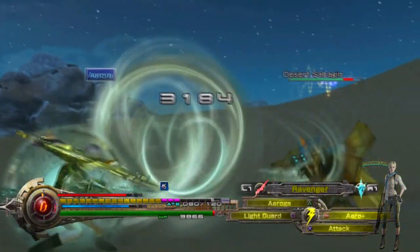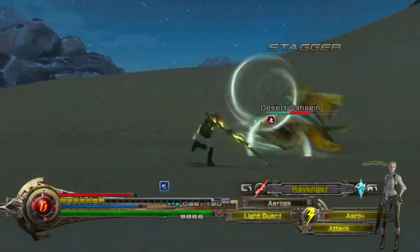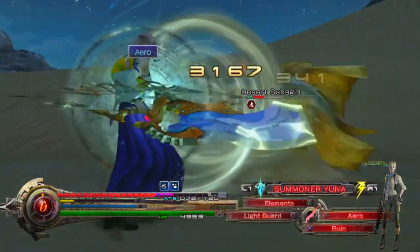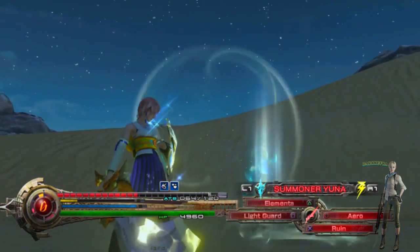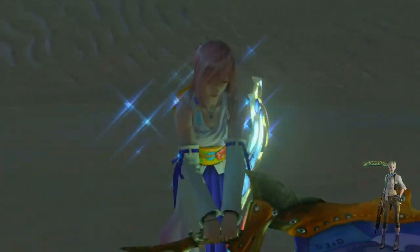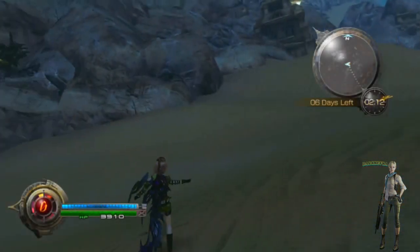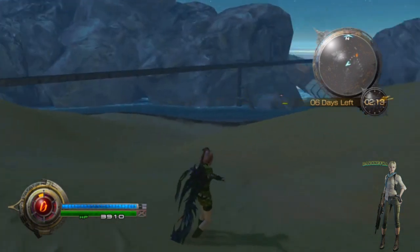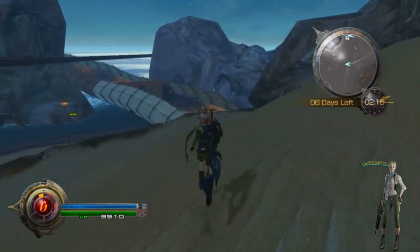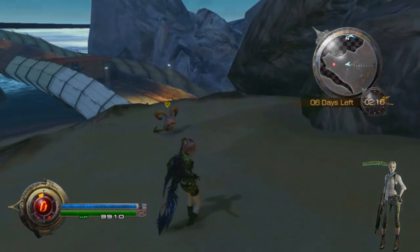Pretty much everybody on this level — every monster except for the ones inside the cave — is weak to wind in some form or another. So there's no reason for you not to be using it. Make absolutely sure that all three of your outfits have a wind attack in some form or another. Everything in the sand is weak to wind. Everything — except for a few monsters, which I'll deal with later.